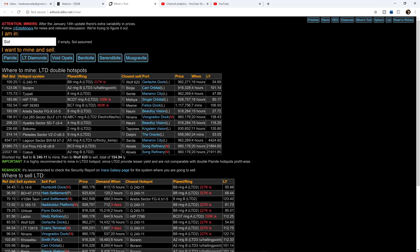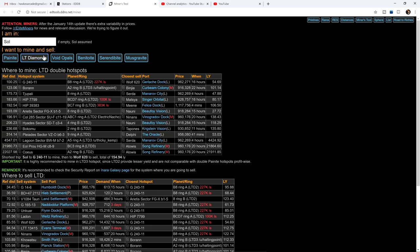The next resource I want to show you is edtools, referred to as the miner's tool. Let me refresh it to make sure we are getting the most up-to-date information. It looks like we will be making our cell in Felice stock and we'll be doing all the low-temperature diamond mining in Baran. Planet Baran 2 in that system has three overlapping low-temperature diamond hotspots, which is absolutely badass. I highly recommend you set up your main base of operations in any system just one jump away from Baran.